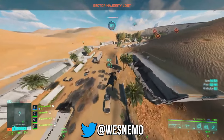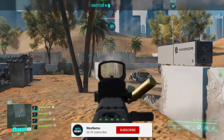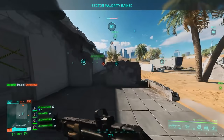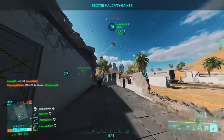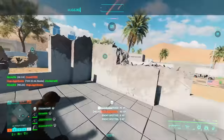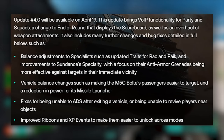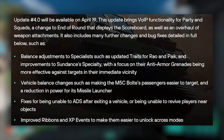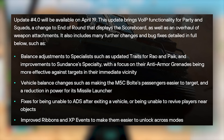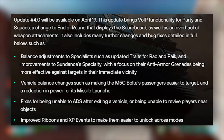Welcome back to another Battlefield 2042 news video. We just got the patch notes for update 4.0 and we're going to talk through most of the important changes. According to the EA Games blog, Battlefield 2042 update 4.0 will be available on April 19th. This update brings VIP functionality for party and squads, a change to end of round that displays the scoreboard, and an overhaul of weapon attachments, as well as many further changes and bug fixes.